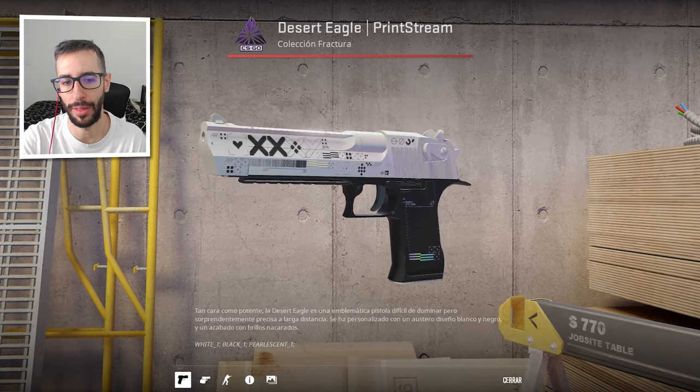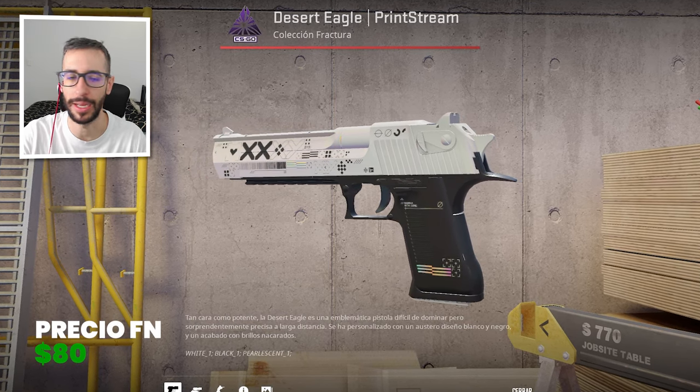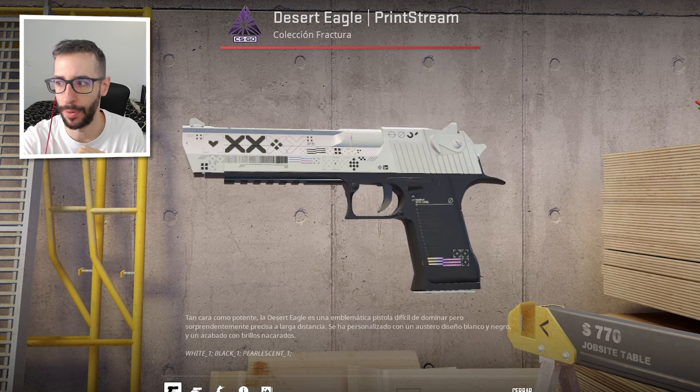Now, the expensive version of the pistols — evidently the Prince Team skins. Let's start with the Deagle. Without a doubt, it is the white-color skin that I like the most. I don't know if you share my opinion. It is $80 factory new — that is a lot of money. It shows wear, so you can buy it in minimal wear.